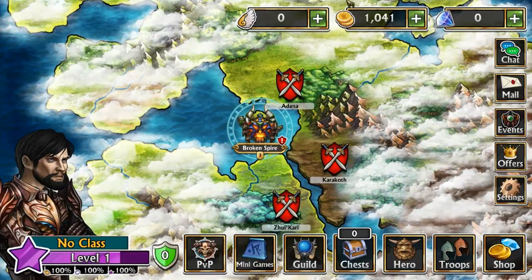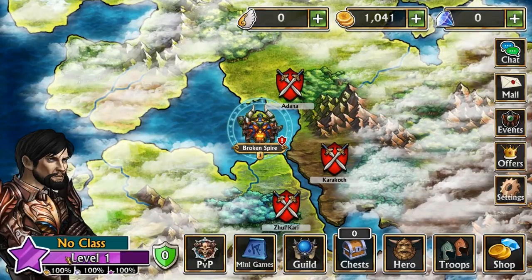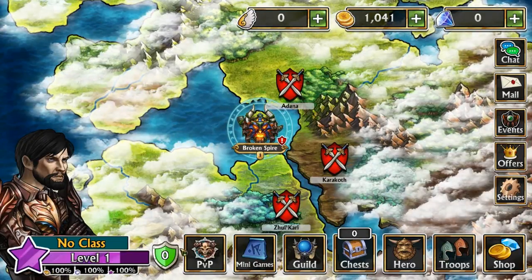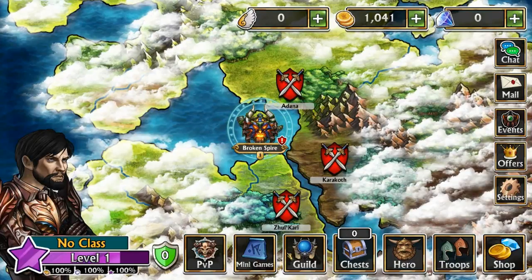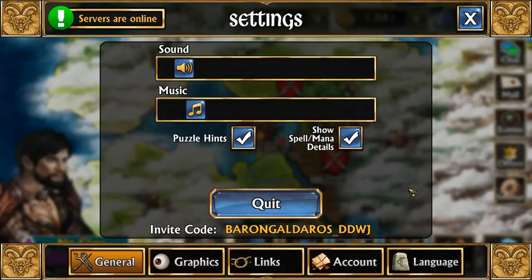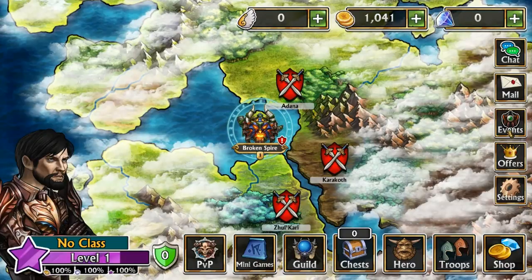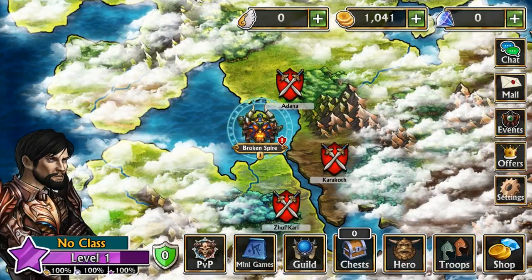So as you can see, this is the main menu. Here's your level, here is your class, here is your apprentice. Here you can find PvP, minigames, guild, chess, hero, troops, shop. Here are the settings — there's not too much in the settings to be honest. And there are offers, events, mails, chats.